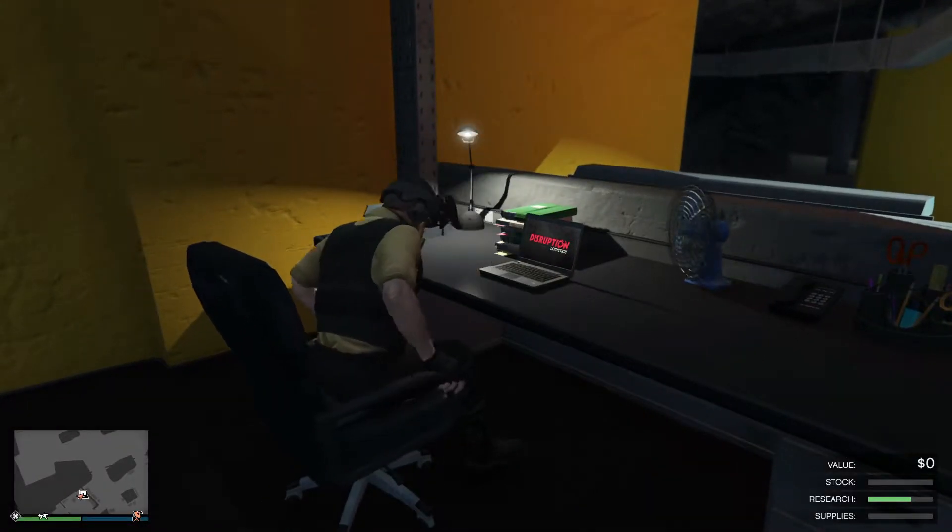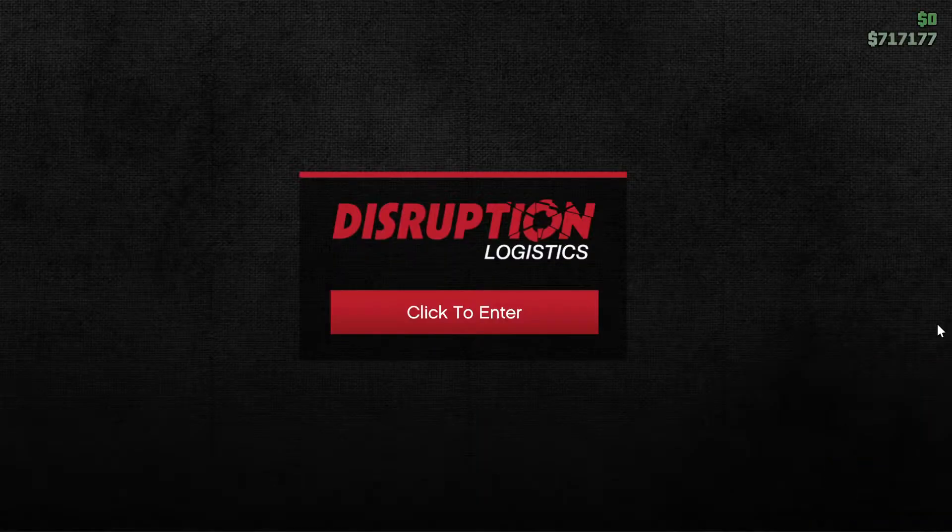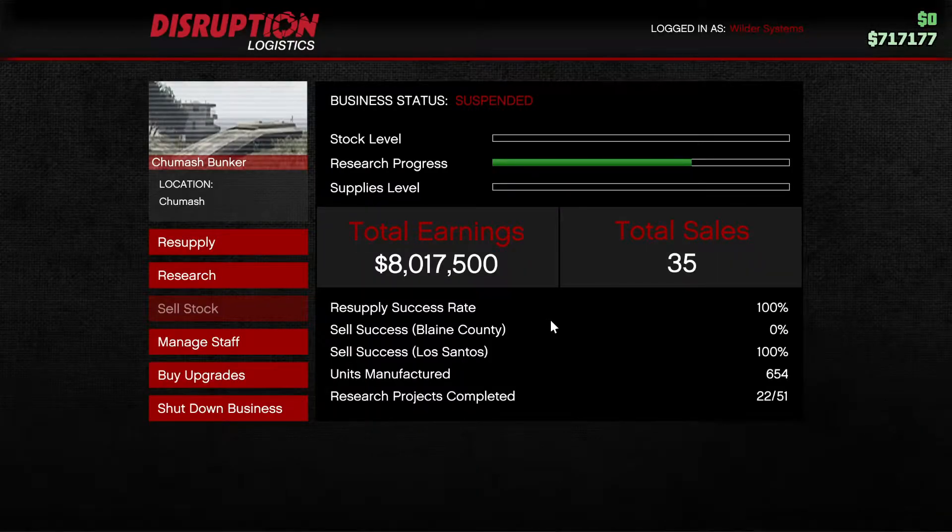To access the Bunker business, come to the laptop to the right of the main entrance. This laptop serves as the focal point of the Bunker, allowing you to see your total earnings, total sales, as well as your stock and research levels. Additionally, you can see your supply level.